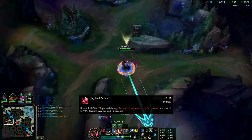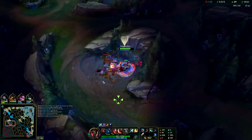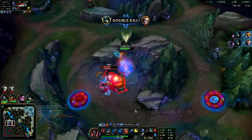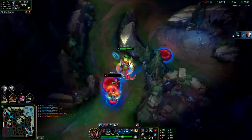You have a slow but it's not substantial. Now we're gonna max W second and E last. On Red Kayn, since you heal so much off your spells, it's really valuable to keep putting points into W — getting more and more healing is huge.